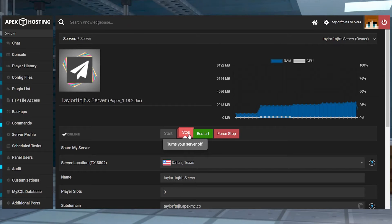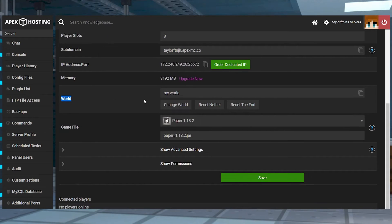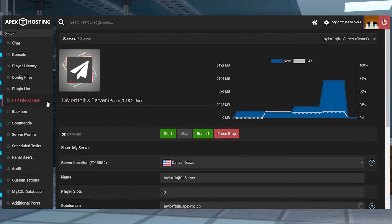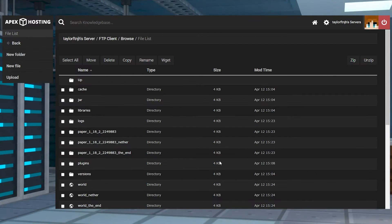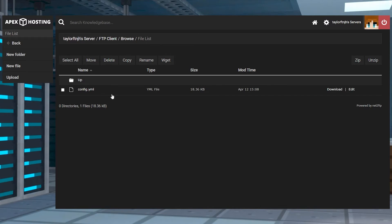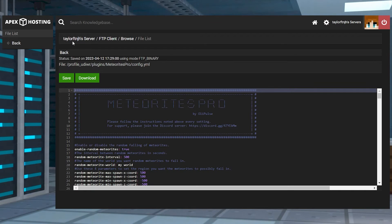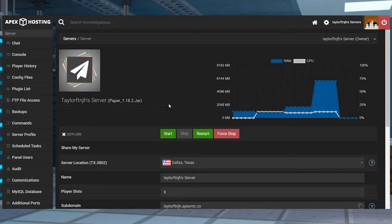To configure the plugin, first you're going to want to stop the server and then head to the world section and copy that world name. Head into your FTP file access, log in, and enter into the plugins directory, then click on the Meteorites Pro folder. Press edit to the right of the config.yml file to reveal its contents. In there, you can enter your world's name for the random meteorite world setting. Continue to make any other necessary changes, then click save at the top and return to the main panel and restart the server.